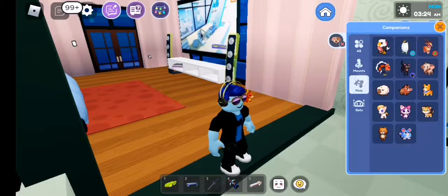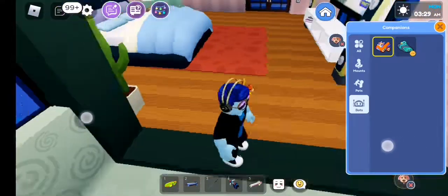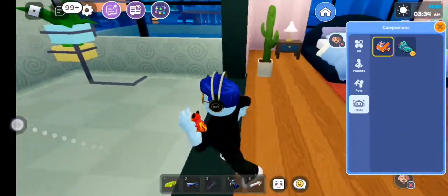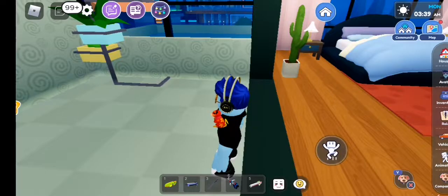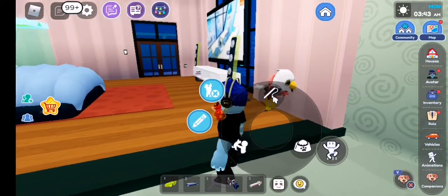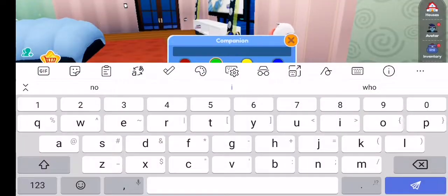We got mouse pets and bots. What is the robot puppy gonna do to me? Where is the robot pup? Hello robot pup! I'm gonna literally stick with my eagle. Hello there eagle! I'm just gonna do a quick name. I'm gonna call him — I'm gonna name him Wing.